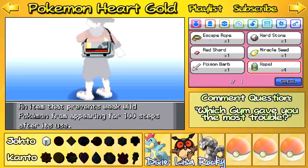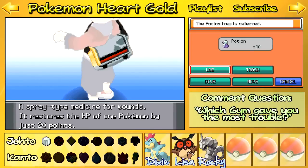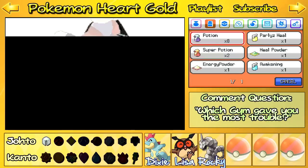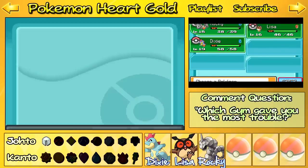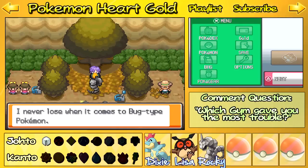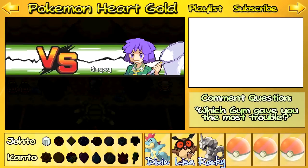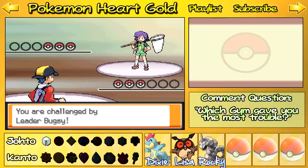I want to heal up Lisa because I don't want to take any risk. I know that Bugsy can actually hit really hard. So I'm going to use one of those potions — and we might as well use the second one. I want to have Lisa at full. And I know what he's going to lead off with, so I want to start with Rocky. Let's go. Have a chat with the Azalea City Gym Leader, Bugsy. I'm Bugsy. I never lose when it comes to Bug-type Pokemon. My research is going to make me the authority on Bug-type Pokemon. Let me demonstrate what I've learned from my studies. Gym Leader Bugsy — the second out of 16. He's a Bug-type matcher. He has a big bug-catching net. He's ready to take us on.